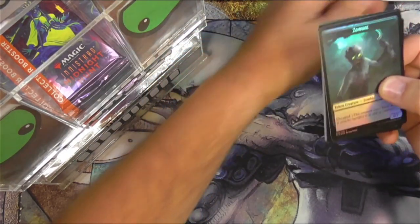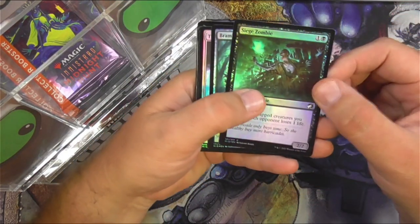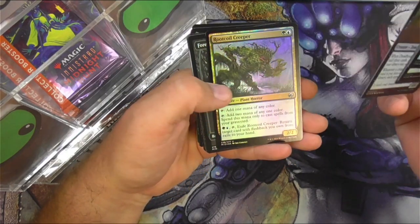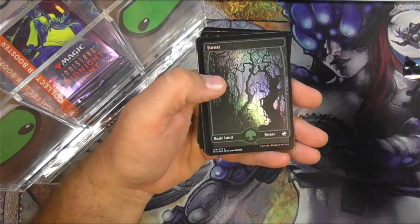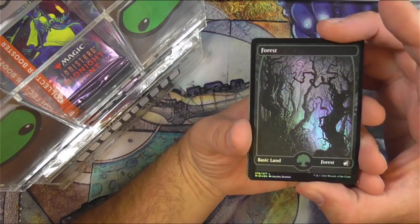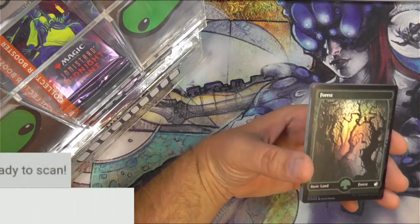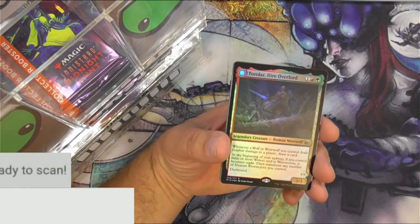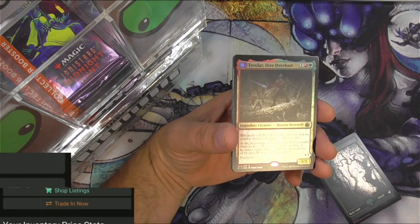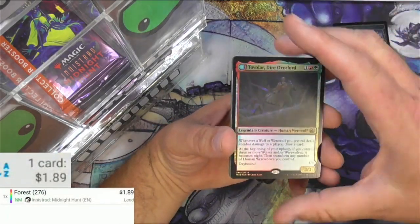Got a zombie token with Decade, which is not a problem. Got some foil commons and uncommons - we'll kind of skate through those. Root Quill Creeper, and we've got a full art foil forest in the creepy Innistrad style. Very cool. And as usual I will be scanning up any of the notables. The scanner is giving me fits today, but the foil version of that is a buck eighty nine. I'll definitely be collecting those.